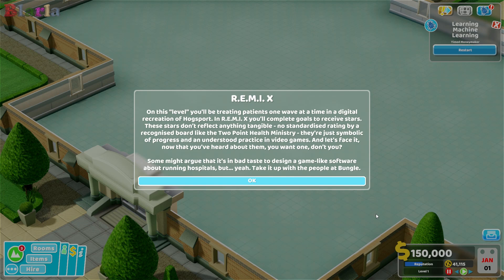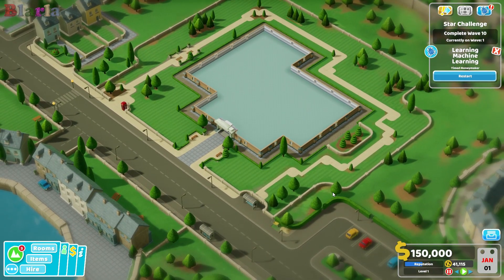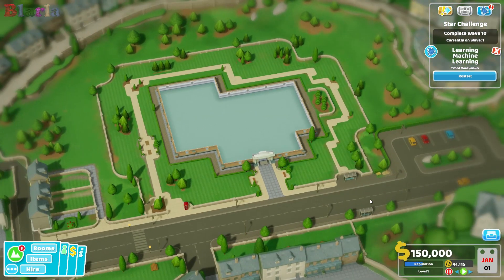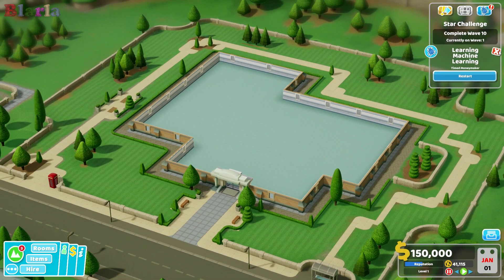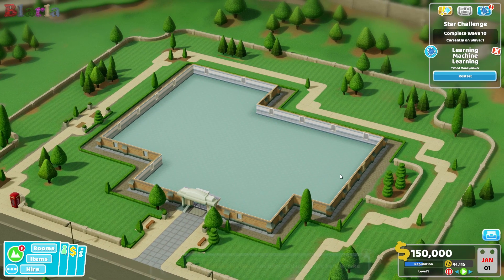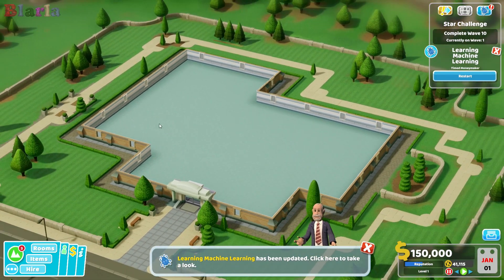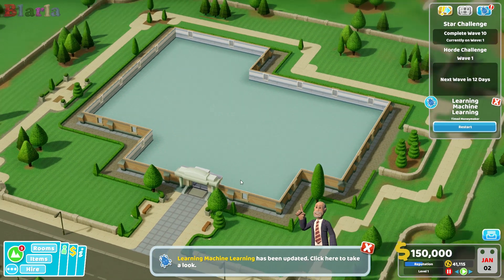Some might argue it's in bad taste to design game-like software about running hospitals, but yeah, take it up with the Bungle people. So let's pause the hospital. This is the thing about Hogsport — it's tiny, which is fine. There's no way I'm going to be able to do a timed moneymaker on here, so we won't restart it. The hospital's pretty small, so doing wave challenges here is going to be interesting. Let's get started. The next wave is in 12 days and the star challenge is to complete wave 10.